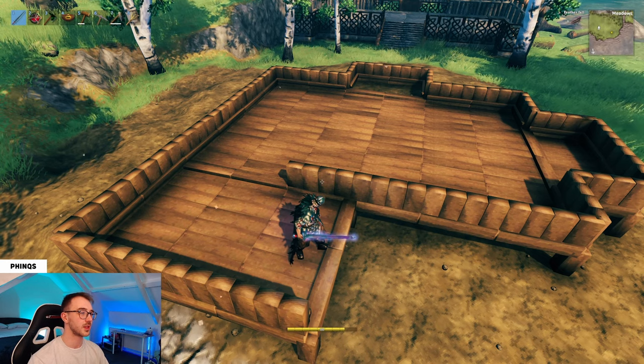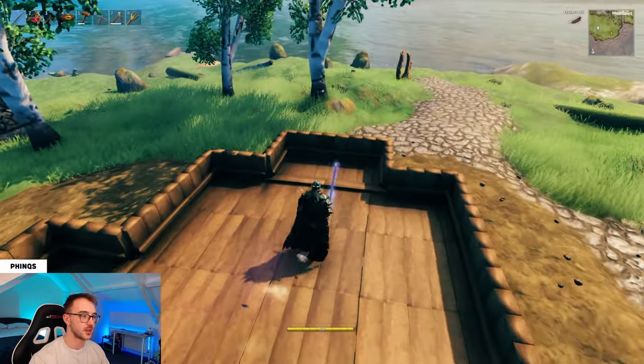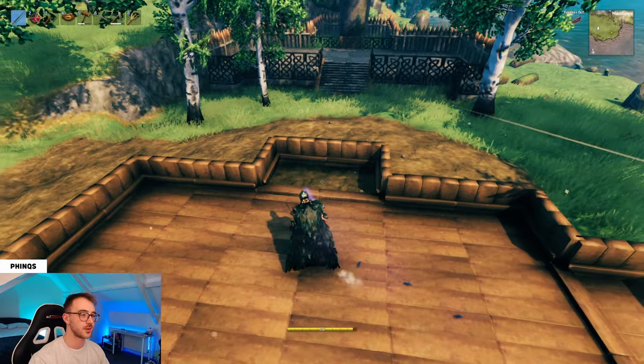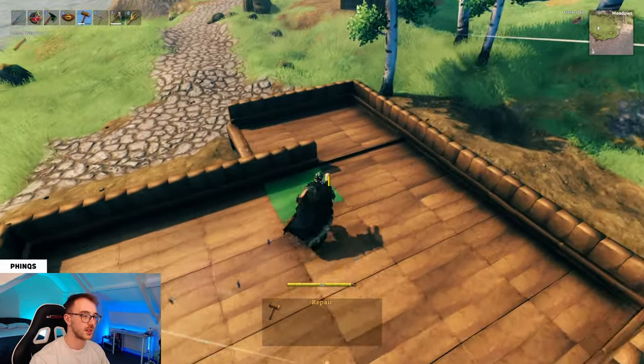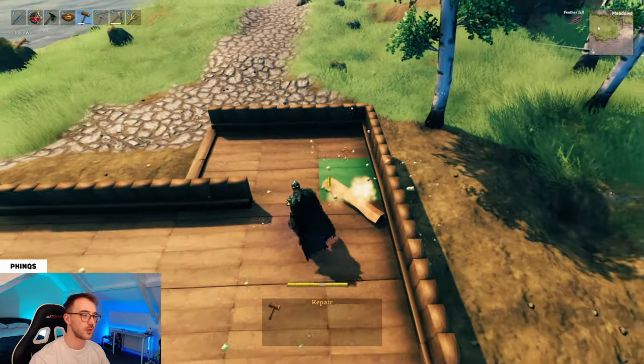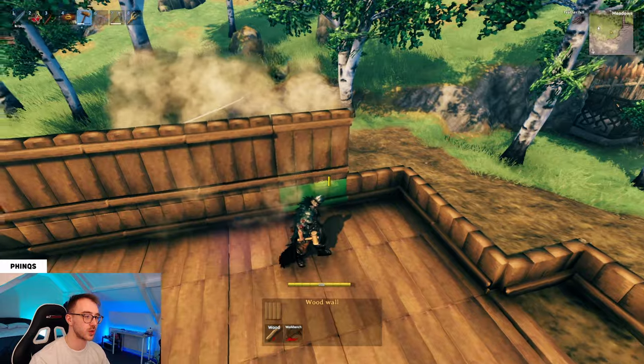Leave a space for our entrance and don't fill up the spaces we need open, such as the bay window and the fireplace. At this stage, take out the wood beams at the bay window and at the entrance because they'll only make it more difficult to move around the build. Now do a lap with the full-height wood walls.